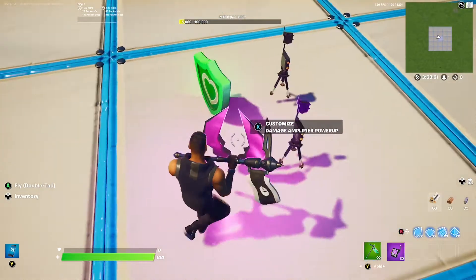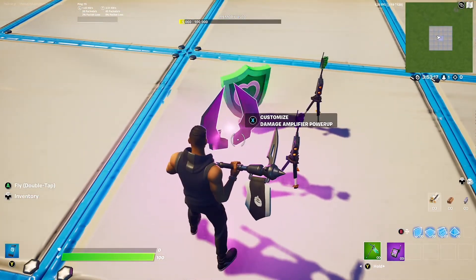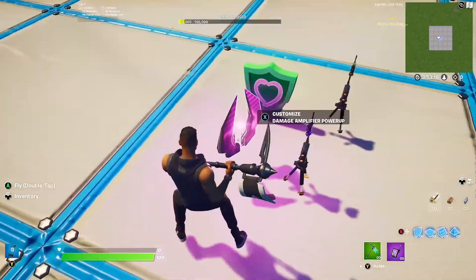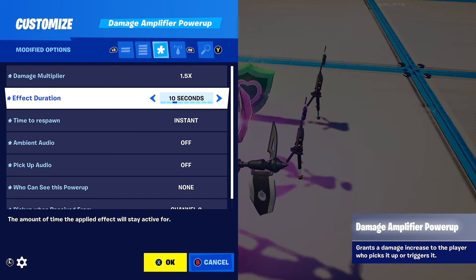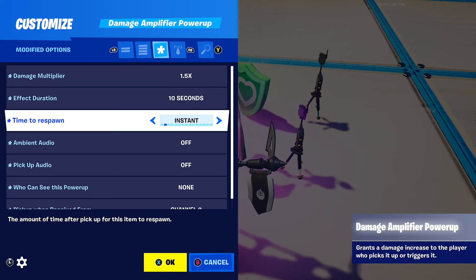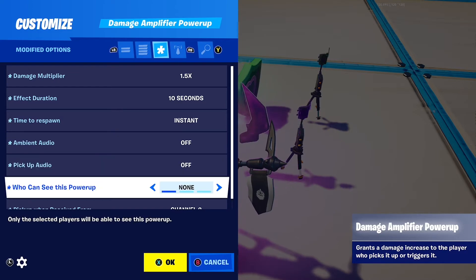Next, get a device that this is going to transmit to. I'm going to use a damage amplifier power up, which means the player will deal more damage when they press that button. Settings: damage multiplier 1.5, effect duration 10 seconds, time to respawn instant, ambient audio off, pickup audio off.